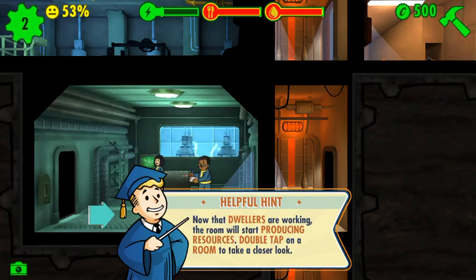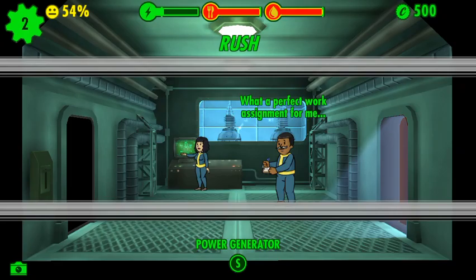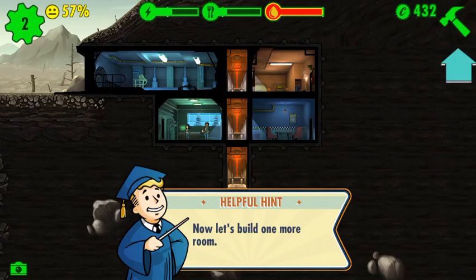Now that the dwellers are working in the room, they start producing resources. Double tap on the room and take a close look. Okay, here — we're gonna build the diner right there and then water right there. Actually, we'll build it right there.